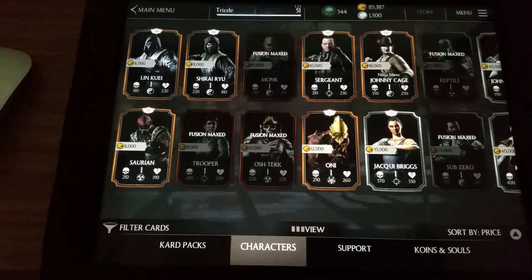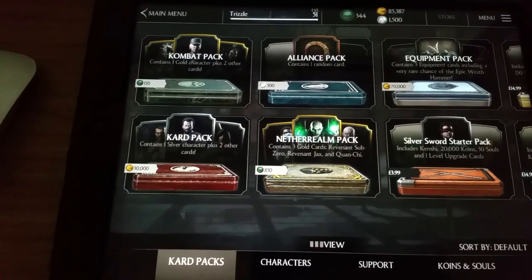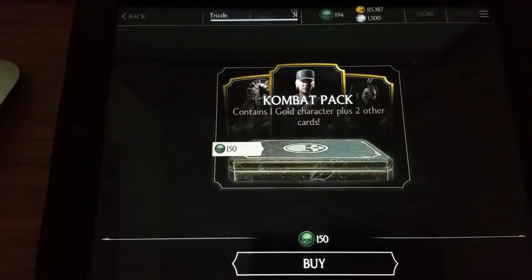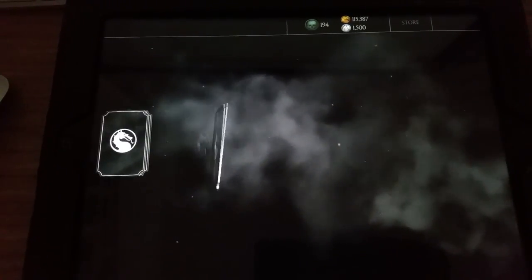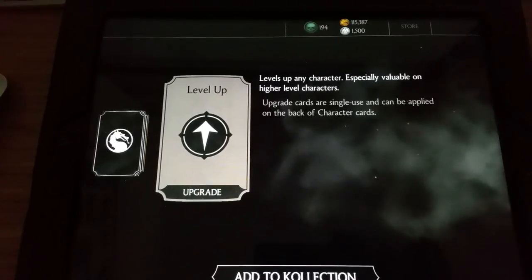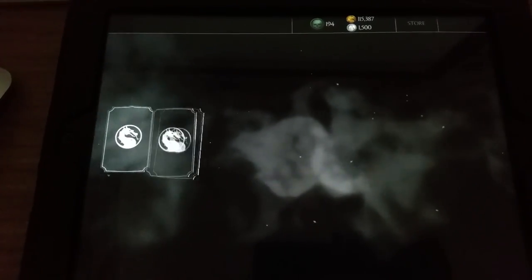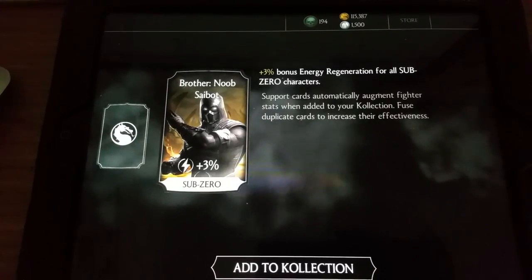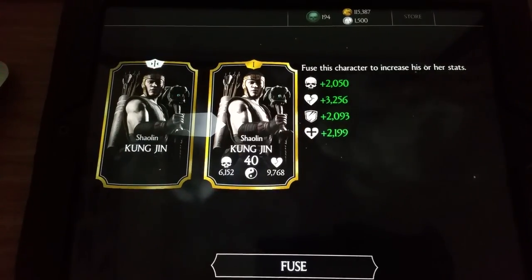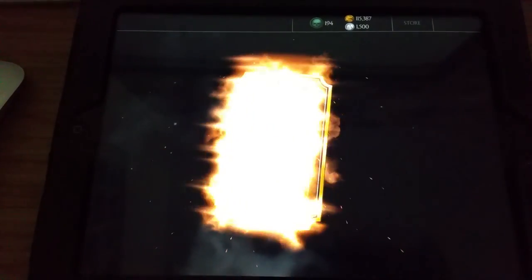I'll probably look at getting his equipment cards as well to rank them up. Let's head over to the card pack. He's fully maxed so I've got 115,000 left. Let's do some combat packs — 150 souls for a combat pack. First I get a level-up card. Always save these on your characters — they're really good for leveling up at the higher stages, generally around level 40 to 45. I also get a Noob Saibot sub-zero power generation card, and I get Shaolin Kung Jin, which brings my Kung Jin to fusion number 2 — a nice martial arts character to work alongside Scorpion and Sub-Zero.